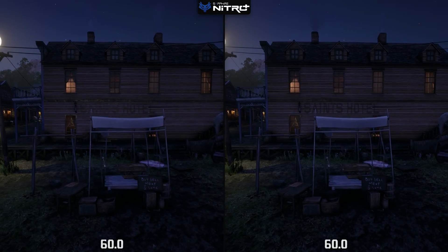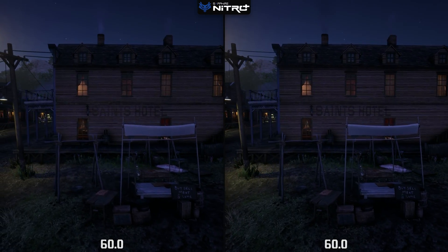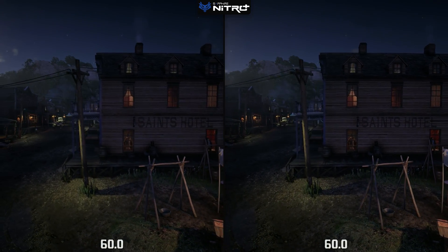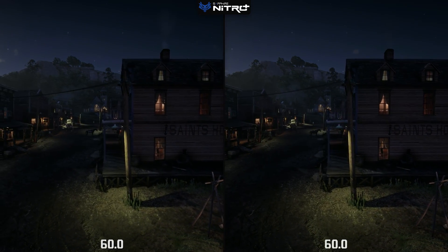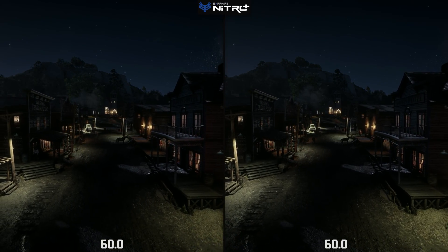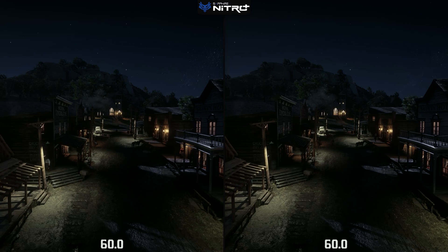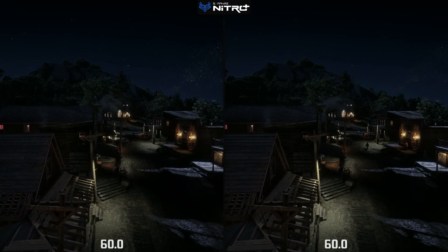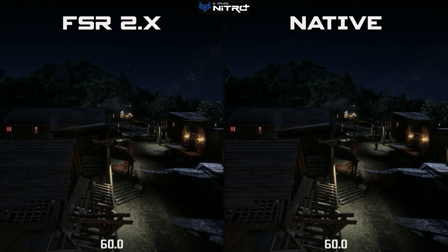All of the native footage in this video was captured using our Sapphire Nitro Plus RX 6800 XT graphics card, whereas all of the FSR footage was captured using the Sapphire Nitro Plus RX 6700 XT instead. I do actually find this bit of footage quite hard to tell the difference between, but it is back to what it was at the start and FSR is once again on the left.